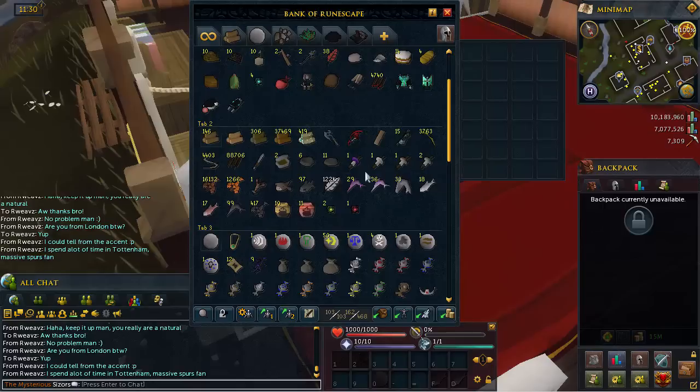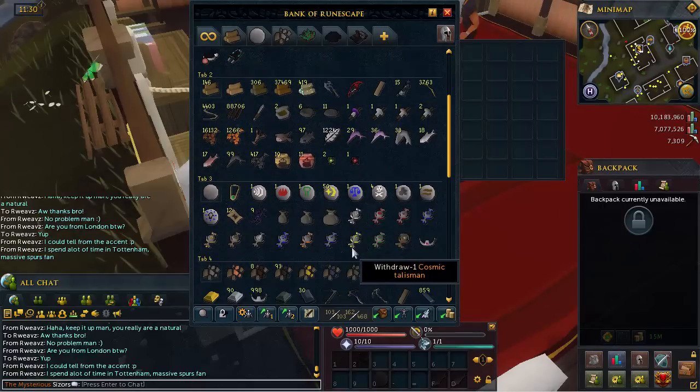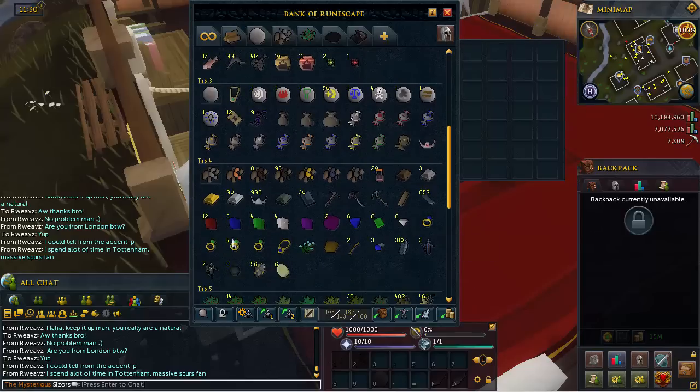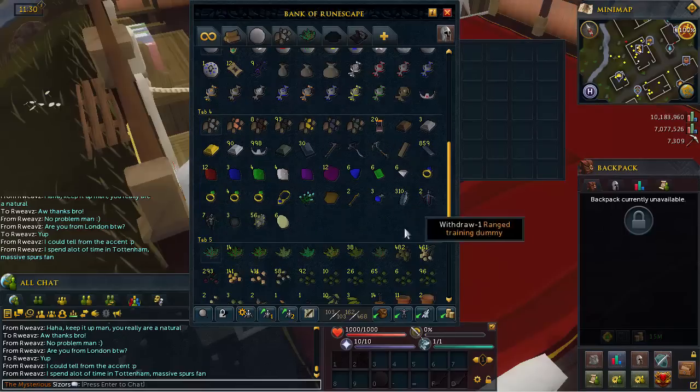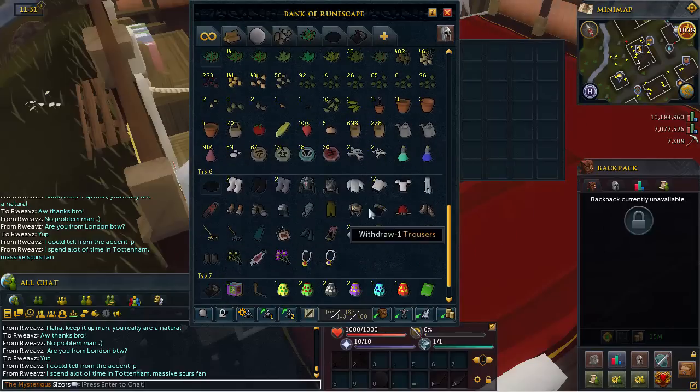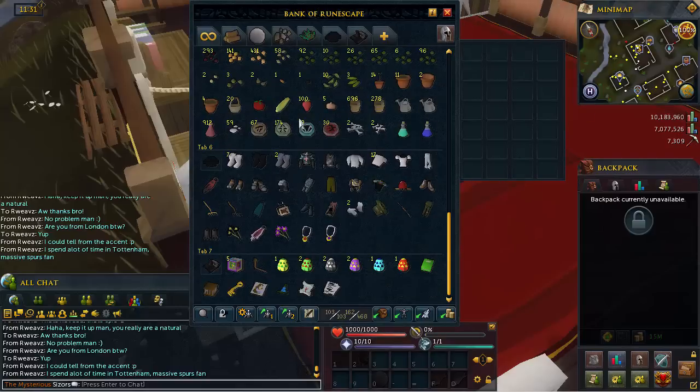I sold a lot of my runecrafting tab because I needed money, so I'll start building that back up soon. My mining and crafting tab doesn't have much going on — just a few tiaras I made for 60 crafting. I also sold my farming tab for money. Then there's just my small outfit tab and the quest tab which I won't go into too much depth on.